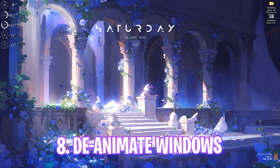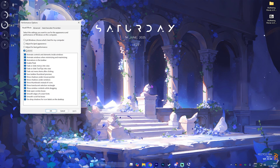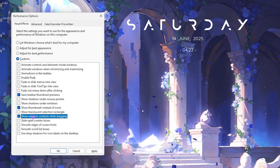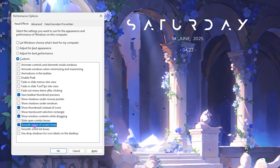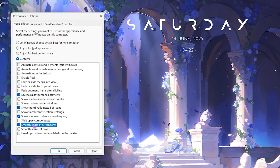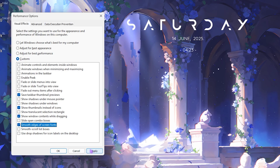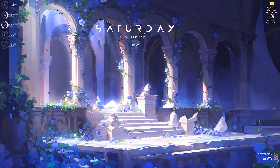Next step is de-animating Windows, which is super beneficial. Search for 'Adjust the appearance and performance of Windows' and press Enter. Click Adjust for Best Performance, then re-select these four options: Save Task for Thumbnail Previews, Show Thumbnails Instead of Icons, Show Window Contents While Dragging, and Smooth Edges of Screen Fonts. These keep the basic minimal look of Windows while disabling all unnecessary animations. Click Apply, then close.